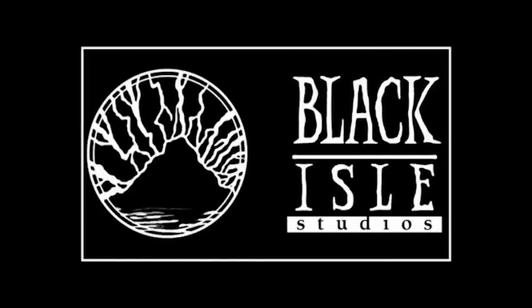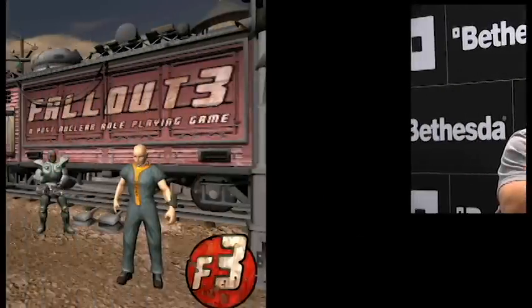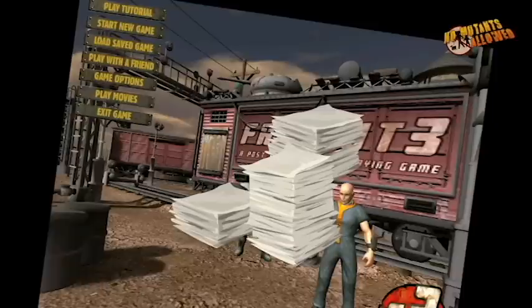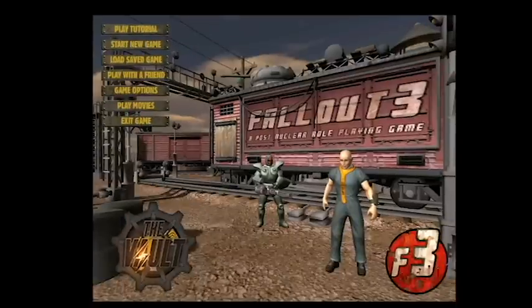Although Van Buren was cancelled in 2003, Black Isle Studios had already completed a significant amount of design and development for the game. Bethesda's official stance was that they had no intention of releasing any of the unfinished assets, but then in 2007 a copy of the in-house tech demo and several screenshots were leaked to the Fallout fan site No Mutants Allowed. This was soon followed by over 700 pages of design documents, giving an incredible amount of new information about the cancelled project. This was further supplemented by the tireless efforts of the folks at The Vault, who extracted even more information from the files included with the tech demo, which included over a thousand lines of dialogue planned for use in the game.